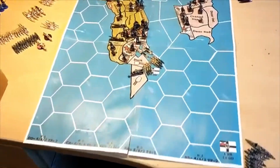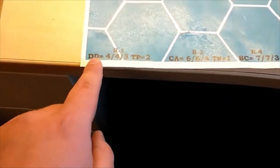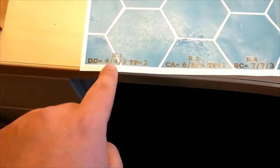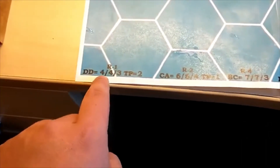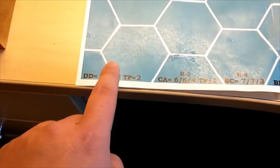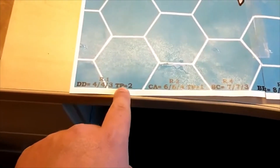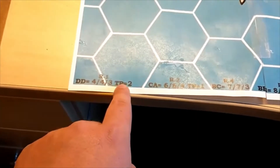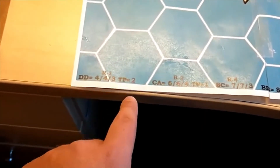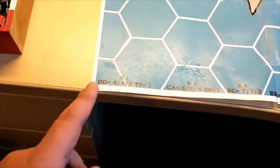Now for some quick details of the game: it's made of four sheets of paper that I got printed out, with unit information down here. It's played with a d12 system. Destroyers can attack at four, defend at four, and move three. TP means torpedoes — most ships have a first strike torpedo ability. Destroyers can shoot at a two for the first round of combat, and if they get a hit the targeted craft is destroyed. Destroyers have a range of one.